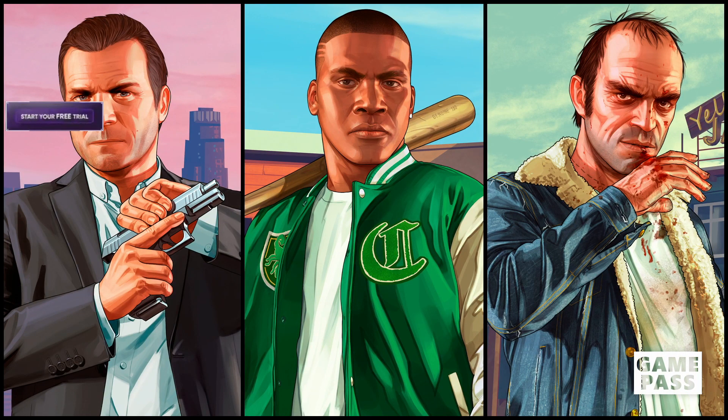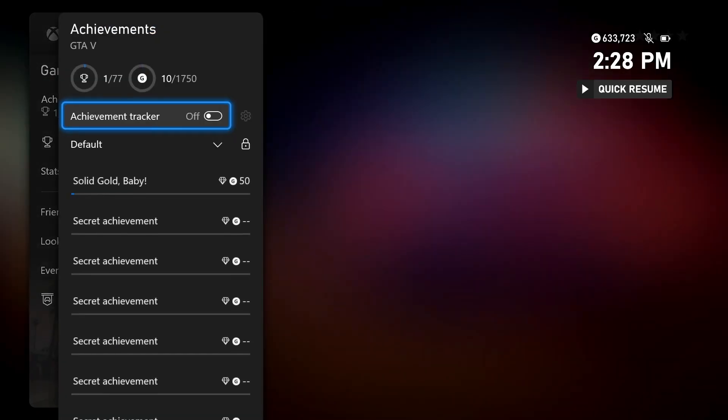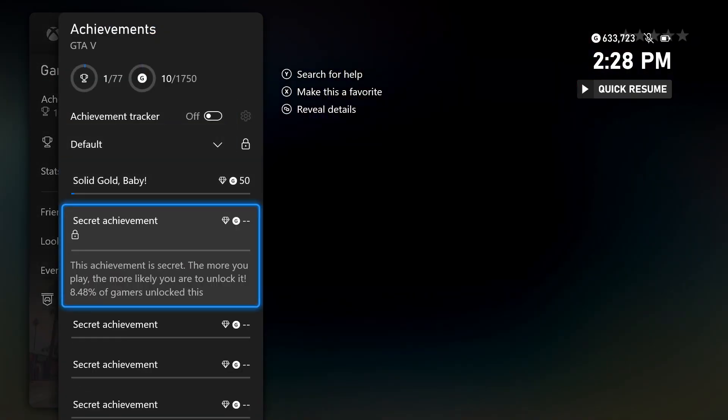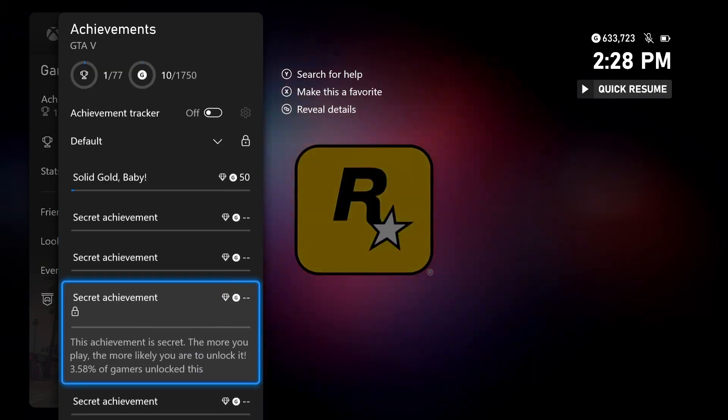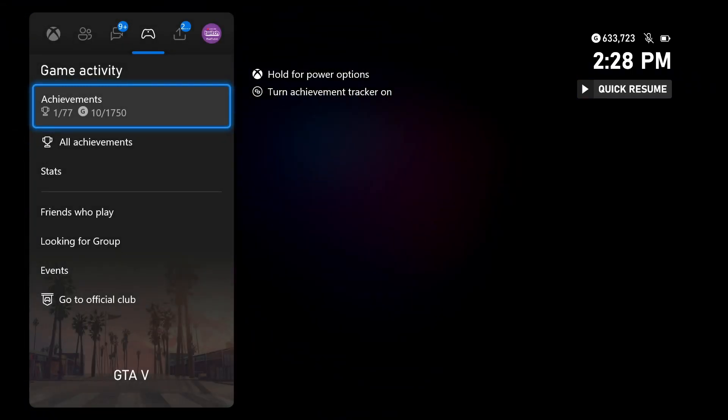Now you can't cloud launch it — you have to install it. But other than that, just download the game. You'll see that on your achievement list, you will have all your achievements locked again. It's a separate list and you can earn these achievements again.